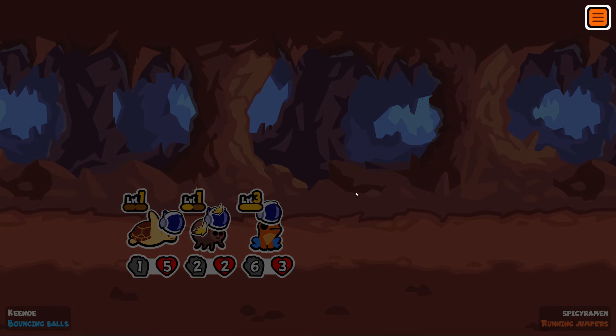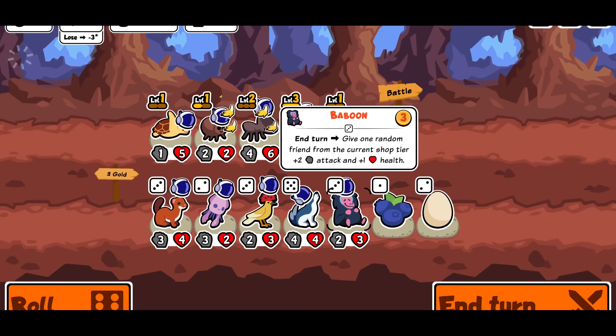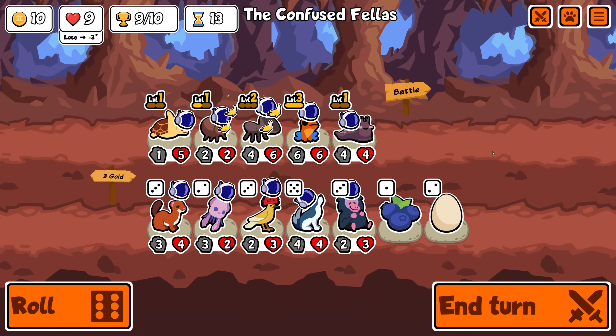Oh no - actually maybe we're okay, depends what we get to snipe. Okay we survived somehow. What do I think of the new life system? I'm a fan of it. It does make games last a little bit longer, but I really didn't like how early game mattered so long into the late game. If you lose two early rounds you're suddenly on like six HP - that's one hit off lethal. But now if you have one thing on one HP, it doesn't hurt as much.